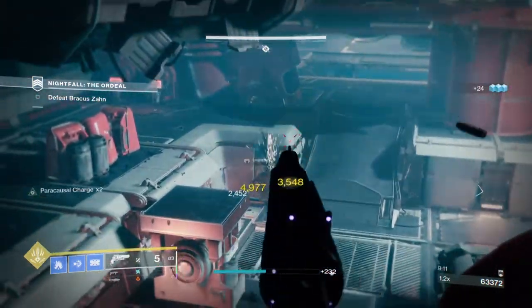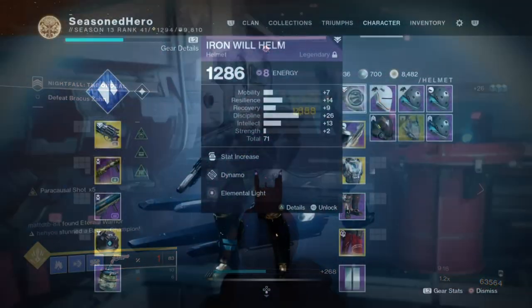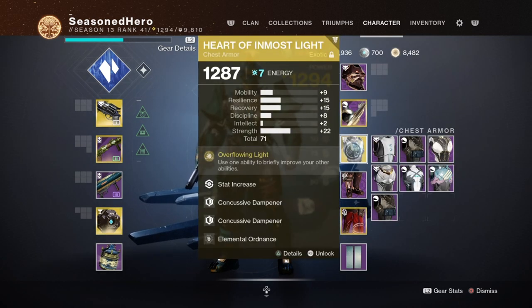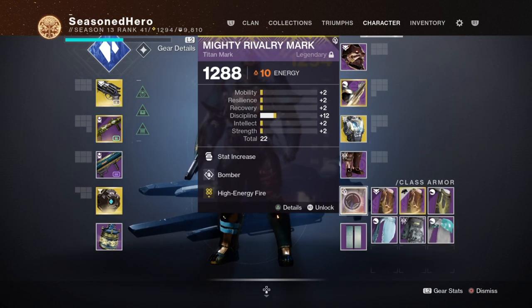Now that we've covered the main setup topics, here are the mods and how they affect the build. For Head: Discipline, Dynamo, and Elemental Light mod. Arms: Mind and Recovery, Unstoppable Hand Cannon, Fastball, and Taking Charge mod. Chest: Mind and Recovery, Concussive Dampener x2, and Elemental Ordnance mod. Legs: Mind and Recovery, Distribution, and Stacked on Stacks mod. Mark: Discipline, Bomber, and High Energy Fire mod.